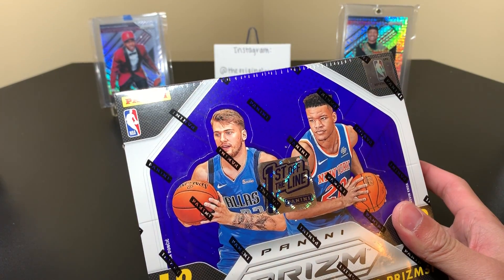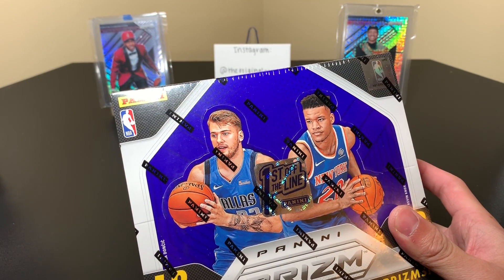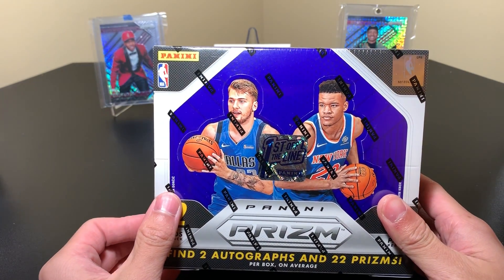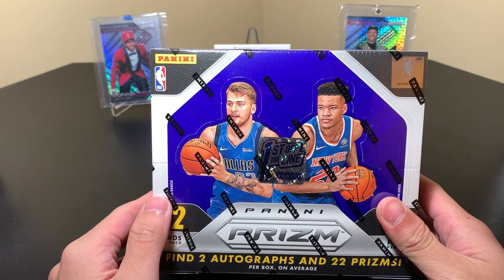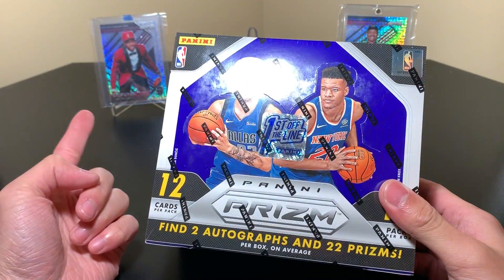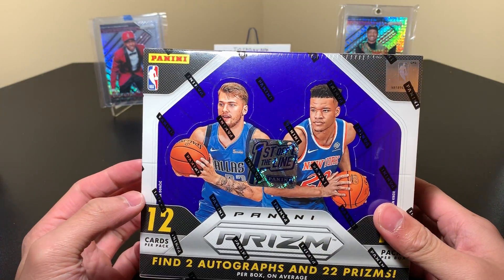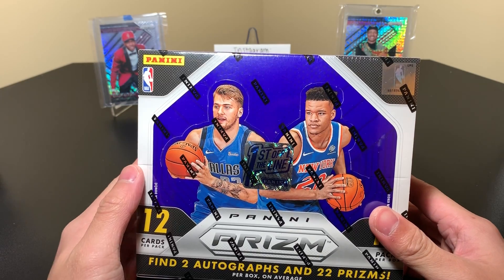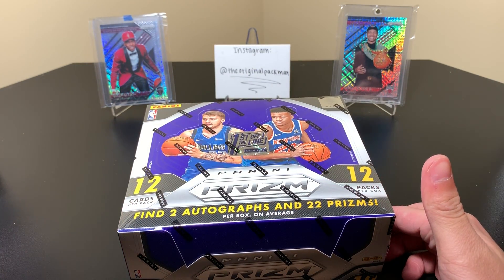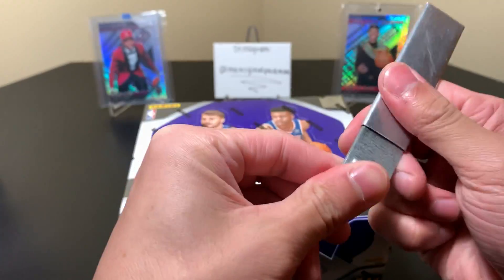We are three boxes into the second half case, and we've had some good stuff, but it's definitely not been comparable to the first half case where we were hitting big hits left and right. We hit the Jaron Jackson Silver, the Jaron Jackson Purple Ice, the Mojo, the three rookie Shimmers, and the Cream Auto. That one's been a much better half case. If I can get one good card out of this half case, I'll be pretty happy.